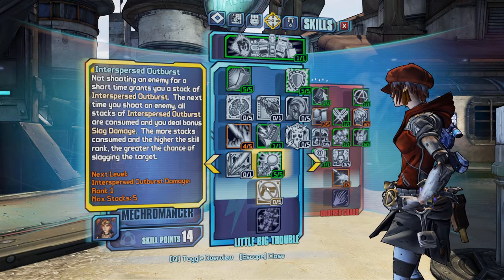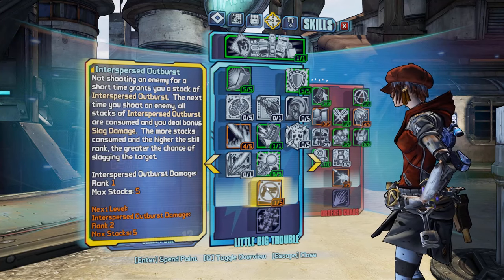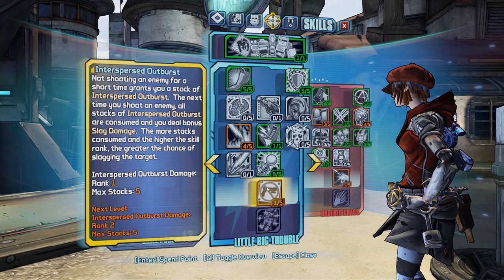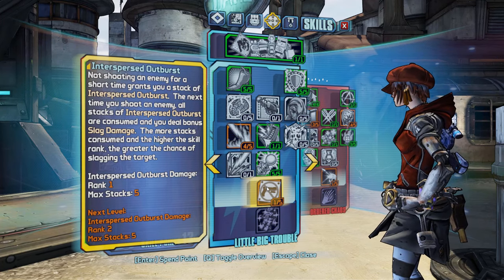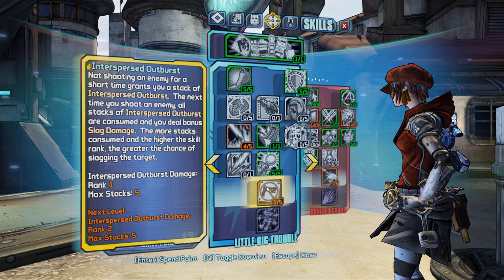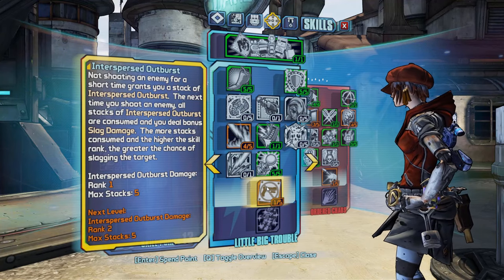From levels 67 through 71 we're going to spec into Interspersed Outburst — this is going to be our slagging skill. Out of all the character's slagging skills it's not the best, but it's kind of the only one Gage has, with Make It Sparkle being the only other contender. If you don't shoot an enemy for 2 seconds, you gain a stack, and you can have a maximum of 5 stacks. Based on how many stacks you have, you will deal a certain amount of slag damage and have a certain chance to slag an enemy. If you hit an enemy when you have any stacks, those stacks reset to 0. We're doing this for the slag chance rather than the damage, and with More Pep maxed out, the slagging chance increases a little bit further.